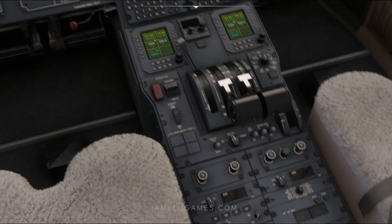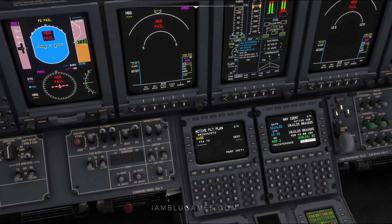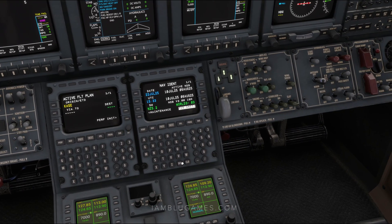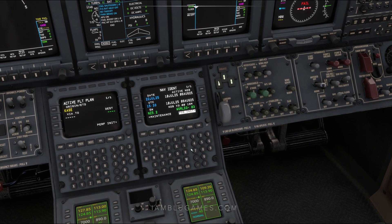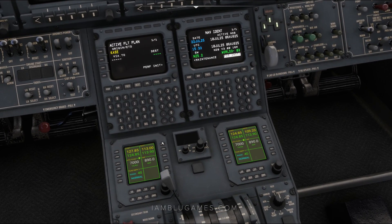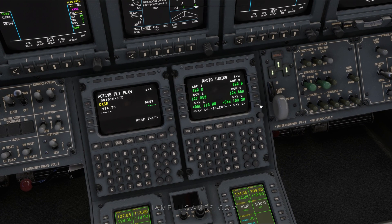You can actually set up in the EFB how long you want your alignment to be, whether that be realistic or instant. While we wait for INS to align, this is when I like to set my radios up and get my IFR clearance. To do that in this aircraft, we have our radio panels down here which you can select and use, but we're going to use the FMC to do it. If I click on NAV and then tune, I now have my radio panel.